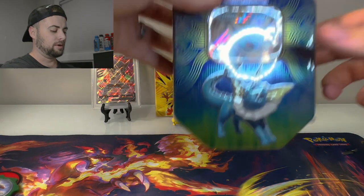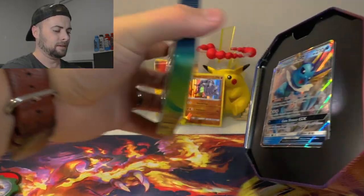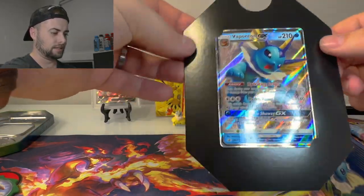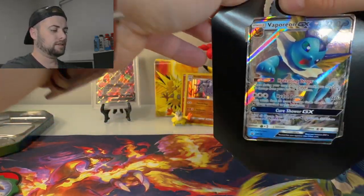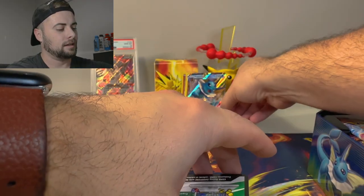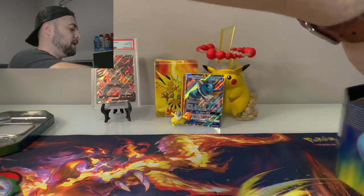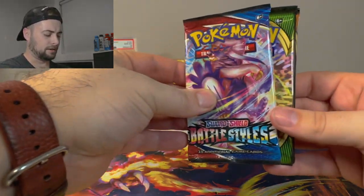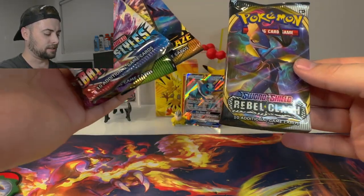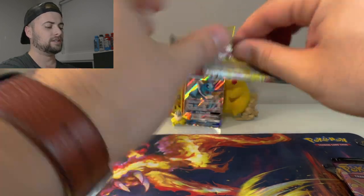Moving on to the Vaporeon GX box. We'll pop that tin open — we got the Vaporeon GX card at the front. I'll just rip it — oh, dropped it, that's exactly what I didn't want to do. There's the code for the tin. Let's see what packs we got: Battle Styles, Vivid Voltage, Darkness Ablaze, and Rebel Clash. This is like a throwback tin — pretty decent. We're going with Battle Styles first.